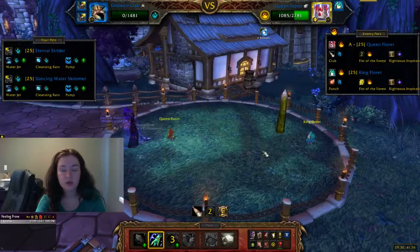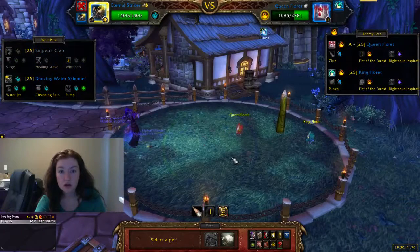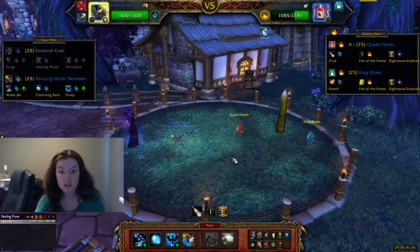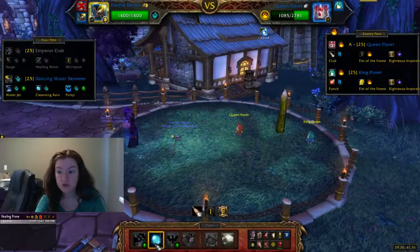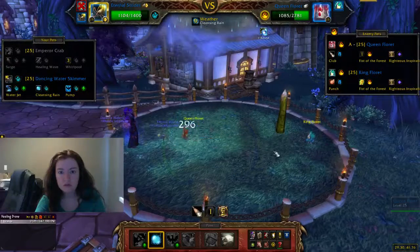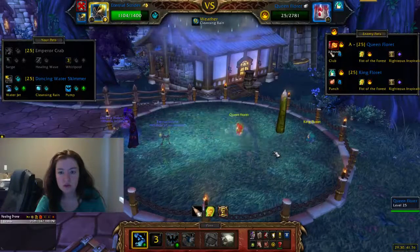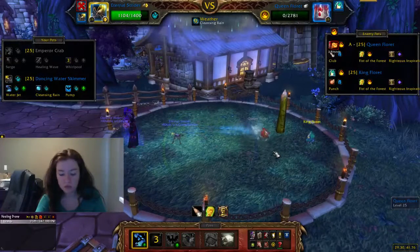I got a Whirlpool off, which is really good. So we're going to grab the next one and just really quick spam. I'm going to drop down Cleansing Rain, which makes my aquatic moves stronger. There we go. And we'll just hit her with that, and then we can Pump for the rest.